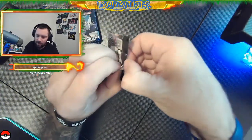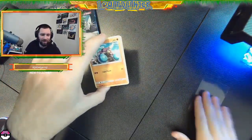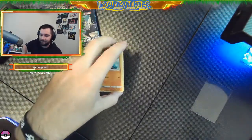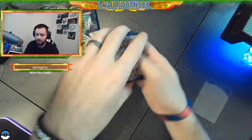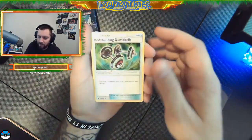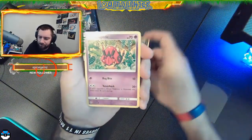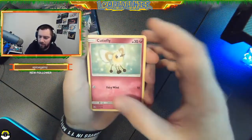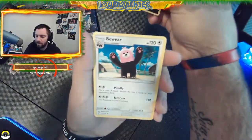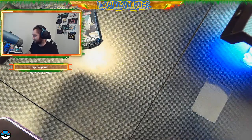Let's see what's in this next pack. I pulled that extra sleeve by accident at first but maybe it's trying to tell me something - we got something sleeve-worthy coming! Let's go leaf. Cedric, Bodybuilding Dumbbells, Crabrawler, Sneasel, Venipede, Horsea, Cutiefly, reverse holo Alolan Grimer - actually a pretty wicked looking card, I like that - and a Bewear. Bewear - I see what they did there, clever clever.